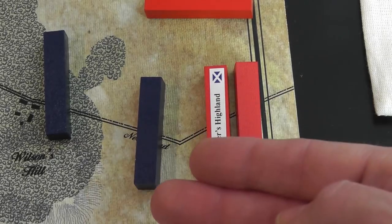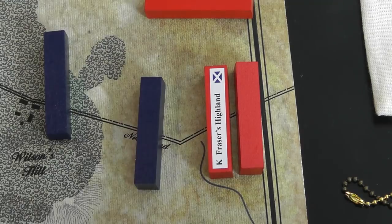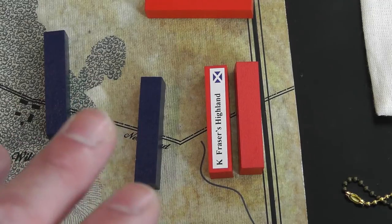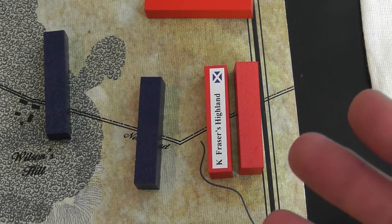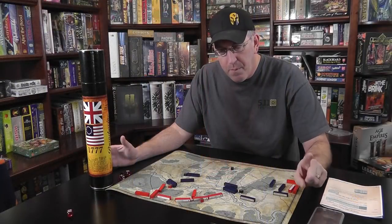Once you've resolved all the different conflicts on the map, you begin turn two and go through the chit-drawing process again — all movement, then all combat. Wash and repeat for five turns. The big factor is your maneuver and your ability to flank. There are only two artillery pieces in this game, so they factor in but aren't dominant.